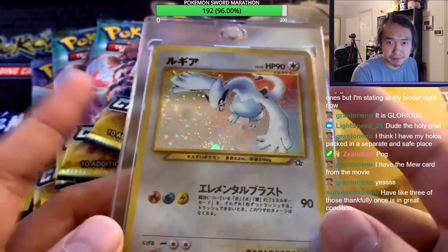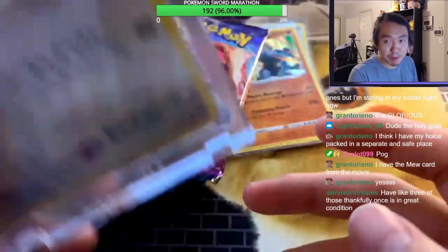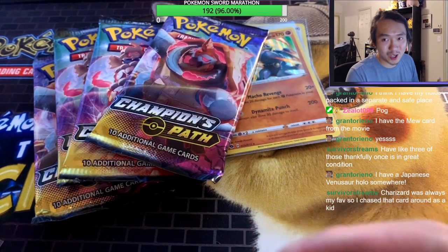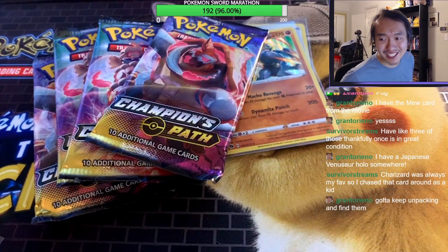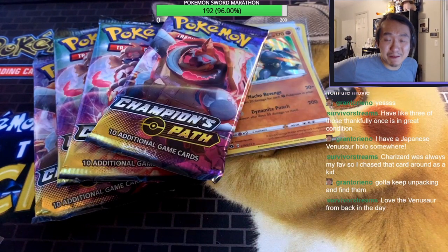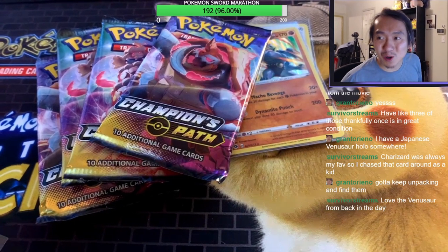Keep your Pokemon cards — keep them. There's a Japanese Venusaur? That's an awesome card. Charizards are always card chasers — it sucks that it's gotten this crazy. I feel so bad for all the collectors because all the chase cards are Charizards. I don't care about Charizards, believe it or not — I'm an Umbreon guy. My favorite Pokemon is Umbreon, a shiny Umbreon, because it looks cool.